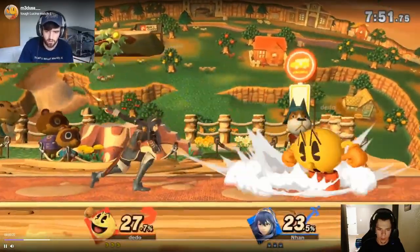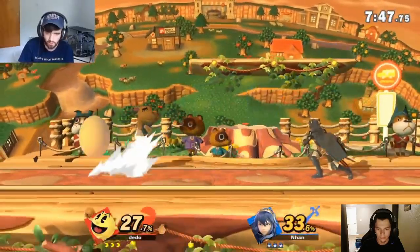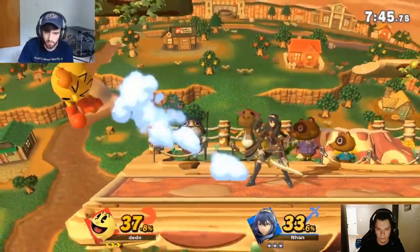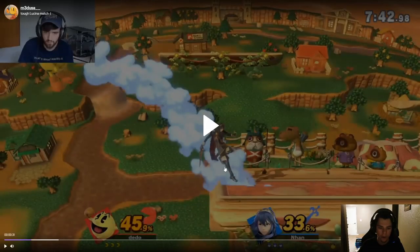Her out-of-shield option is up-B. She approaches the shield — you gotta look out for that. You did the ledge get-up and then held shield, and she caught that immediately, which most people will do. Next time, do ledge get-up into spot dodge — she can't grab you at that distance.